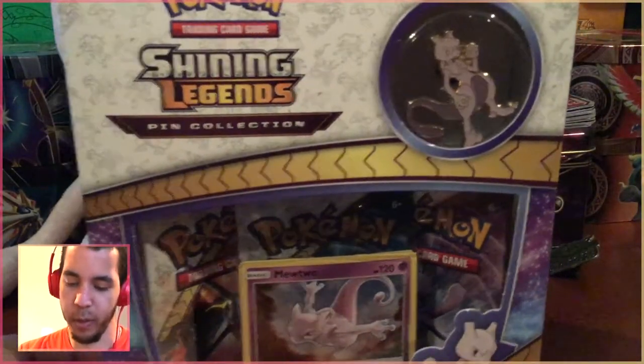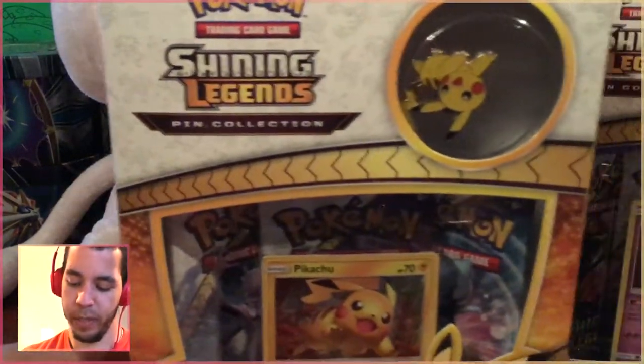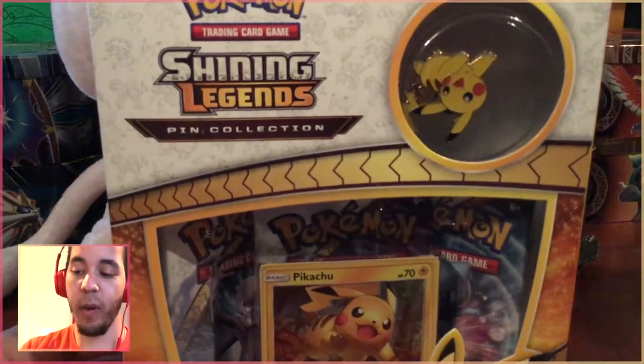Let's go ahead and get to it. So you can see in the pack cam, first off, you can see our buddy Mew chilling back there. You can see our Mewtwo pin collection and our Pikachu pin collection. Since Pikachu did well for us before, how about we open Pikachu first?